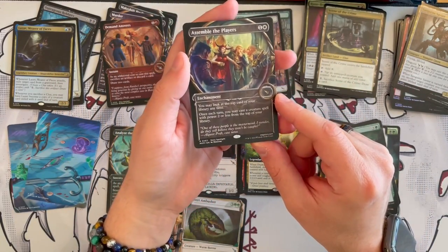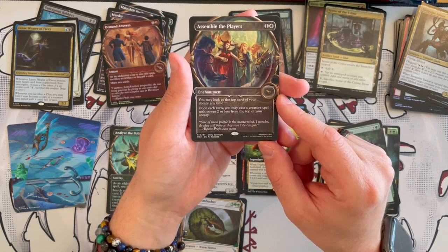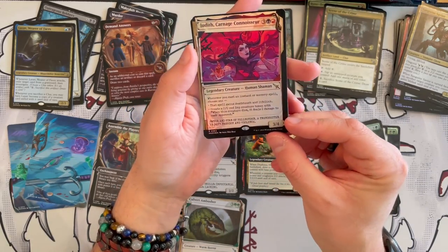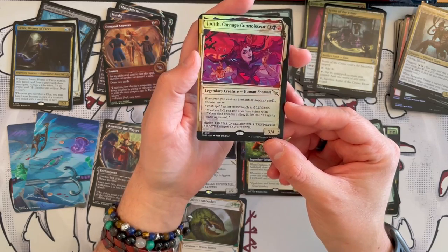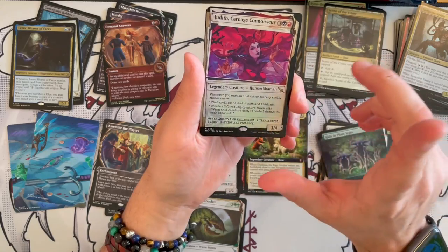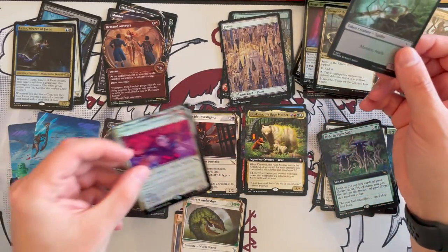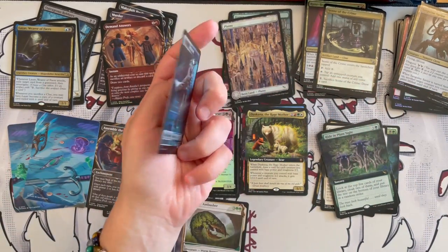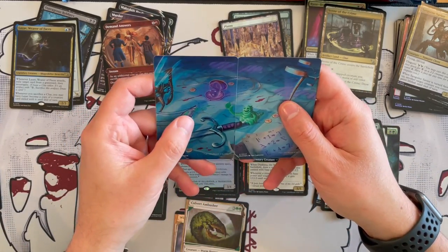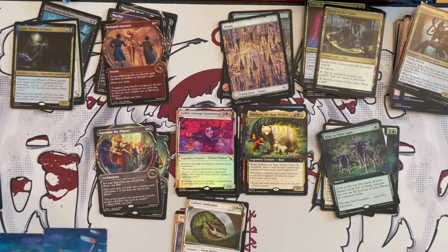Then we have Duskana, the Rage Mother — quite an interesting card, a Naya legendary creature Bear costing five with two generic. When it enters the battlefield, draw a card for each creature you control with base power two or less. And whenever a creature you control with base power two or less attacks, it gets +3/+3. Very good for a bear deck. Then Assemble the Players in the Magnifying Lens — an enchantment costing two. You may look at the top card of your library at any time, and once each turn, you may cast a creature spell with power two or less from the top. Very, very strong. And Judith, Carnage Connoisseur in the dossier — a Human Shaman costing five, Legendary. Whenever you cast a noncreature spell, choose one: that spell gains lifelink, or create a 2/2 demon creature token with menace. Deals two damage to each opponent — quite annoying. Then we have a detective and spider token, plus more art card puzzle pieces.